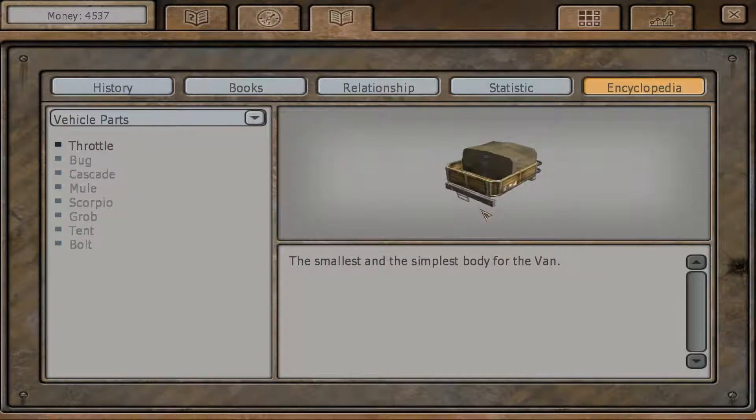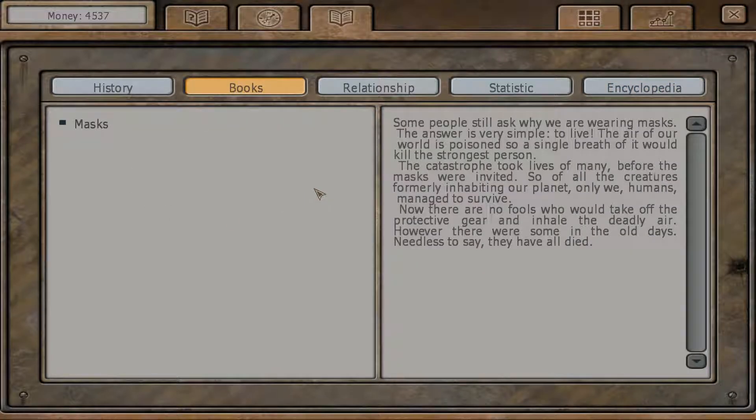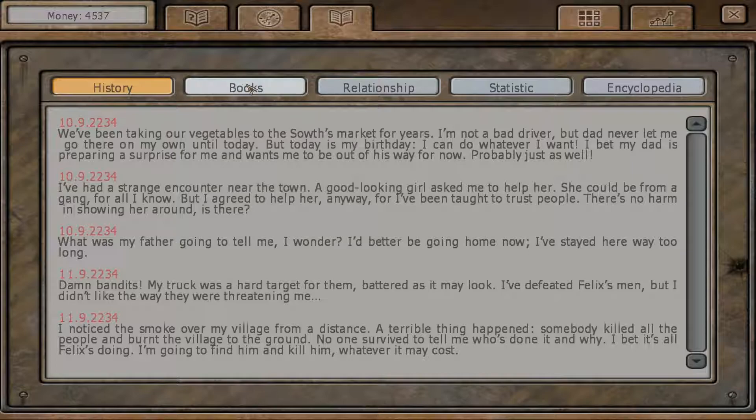As far as books go, there's a little entry which describes the mask that everybody is wearing. In case you weren't aware, those creepy gray faces that everyone has are not actually faces - just masks that everybody wears because a single breath of the world's air would kill even the strongest person. So there you go, a little bit of lore.